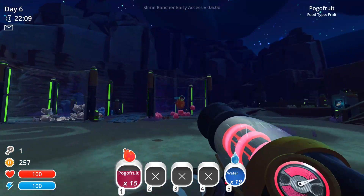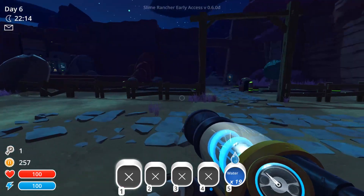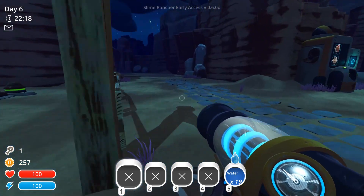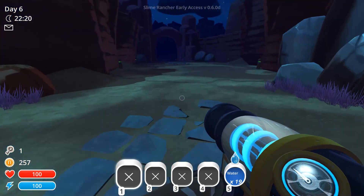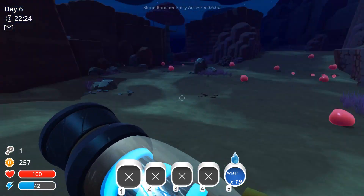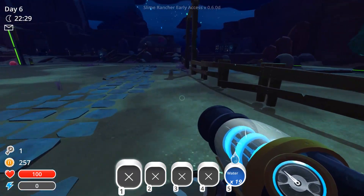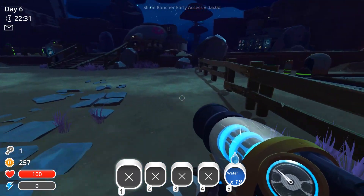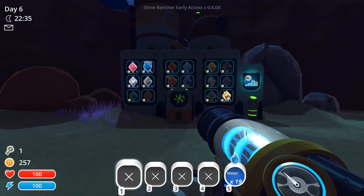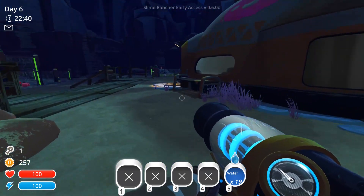And then we'll explore. Yes, I did spend a lot of our money, but as you've seen I'm collecting it and we'll check the market right now. Once the prices go up a bit we'll sell, sell, sell. I want the tabby plorts to at least be like 25-ish, at least above 20.